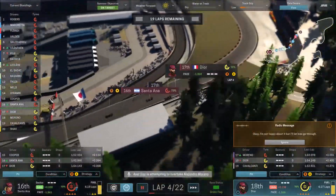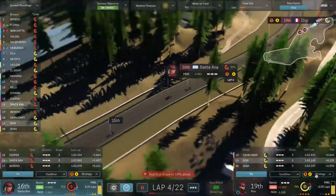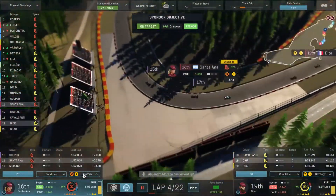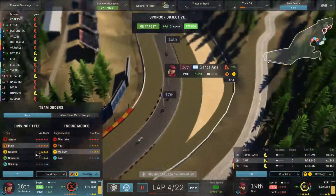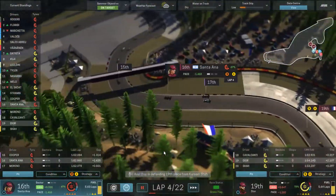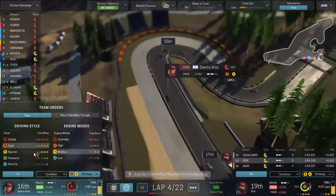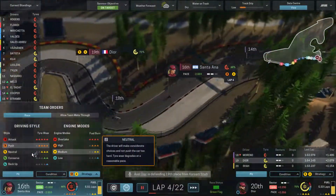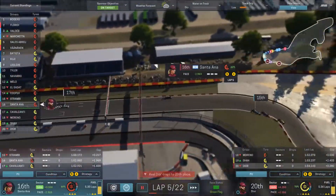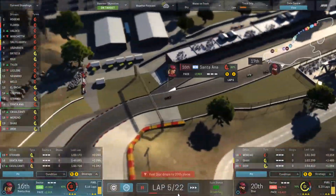There we go — we have the switch, so Santana is in sixteenth and Dior is down in nineteenth. We're going to back him off on the strategy. I may do the same with Santana — maybe once we get to a straight I'll tell her to back off. Okay, we'll back her off and be patient. Tire life is at 63 and 70 percent.